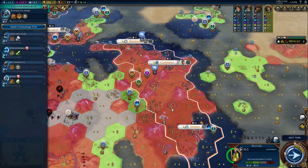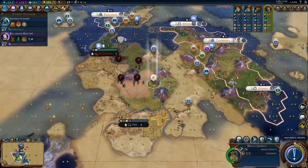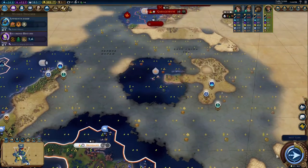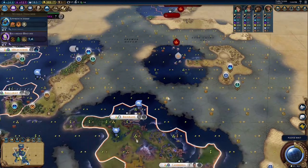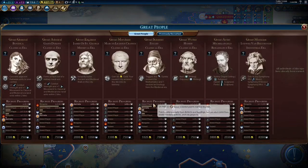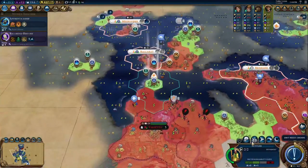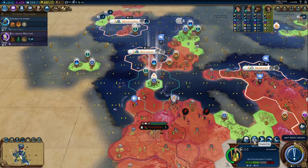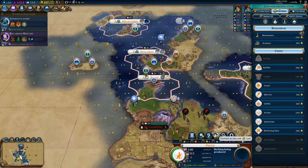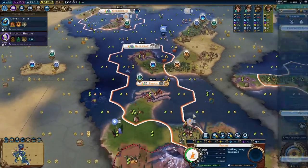Spend a little more time on Apprenticeship and then we'll switch away for the boost, because it'll be so easy to build a mine somewhere. Someone has built the Oracle — it's okay for us, we're not really going for a great person game. Now we're actually on par with whoever's recruiting Euclid, so we might actually recruit Euclid, but we probably won't because we want Hypatia. I'm going to found this city and buy the tile that we need to buy — in which I demonstrate that I have no control over my user interface whatsoever.